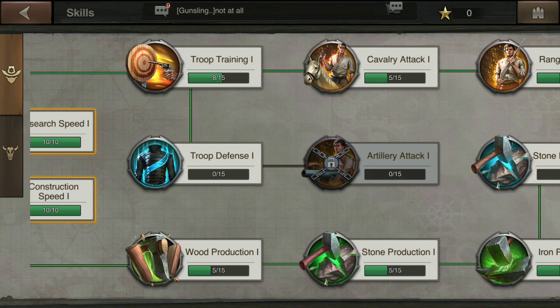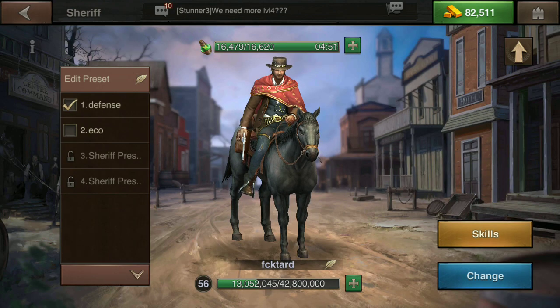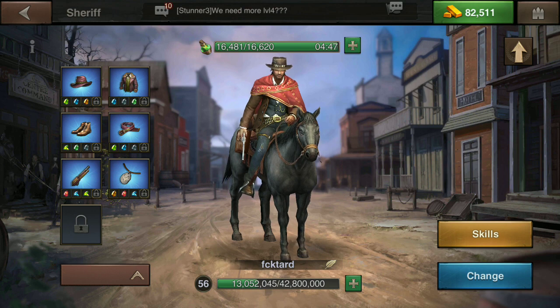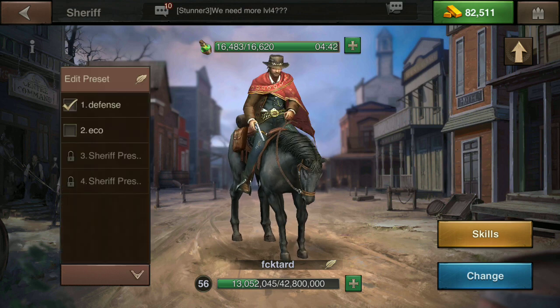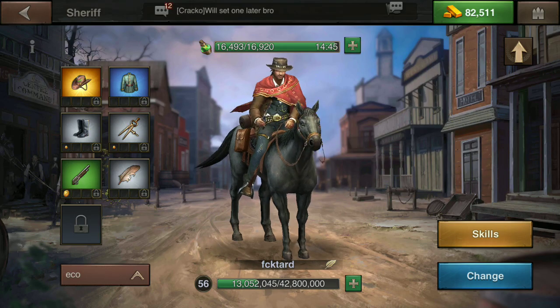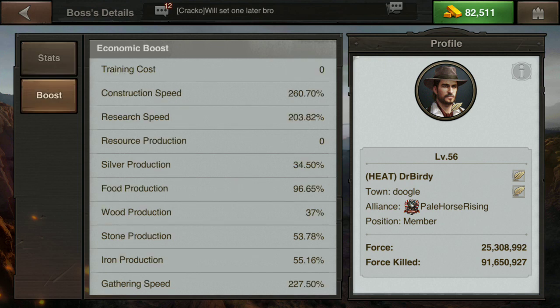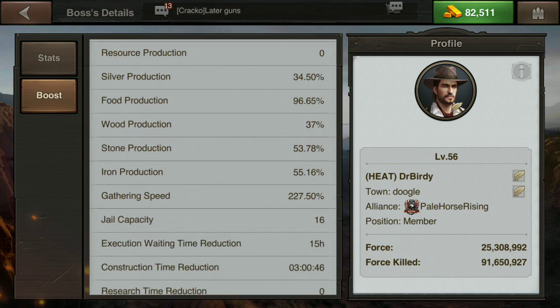This allows you to quickly switch back and forth between economics and combat stats. We're currently in combat mode, so I'm going to touch this arrow, touch 'Echo' right there, and it gives me a pop-up that says the skill assignment of Echo is different from your current one - would you like to use gold skill reset items and replace it? Hit 'Yes', hit that use button, and boom - your sheriff has instantly changed gear. Look at your boosts: construction is 260%, research is 203%, gathering speed is 227.5%.